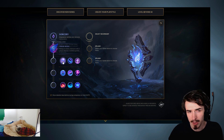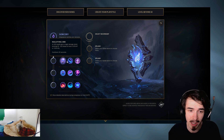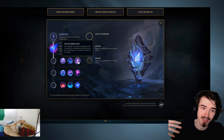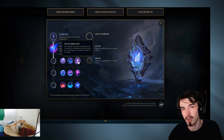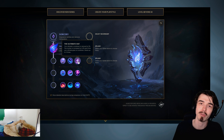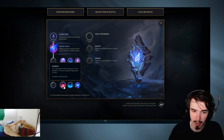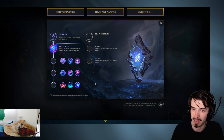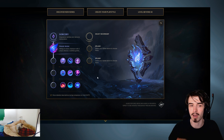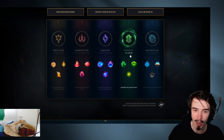The greater runes in Sorcery: Nullifying Orb - when you're low on health, it's basically like a mini Hexdrinker, which I think is kind of cool. Ultimate Hat reduces your ultimate's cooldown, stacking for every time you use it as well, which is quite nice for late game people who are very ultimate-reliant. And then you have some CDR, extra damage, and some scaling stats. These greater runes are pretty solid - you'll see later, but I think these are very good for your secondary choices, maybe not for the keystone itself.